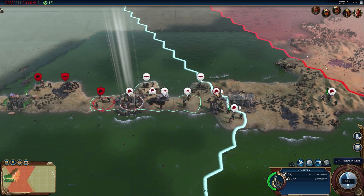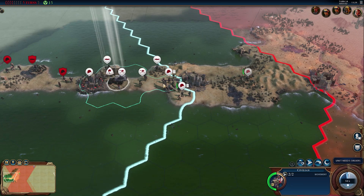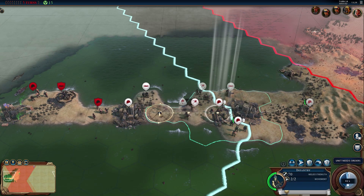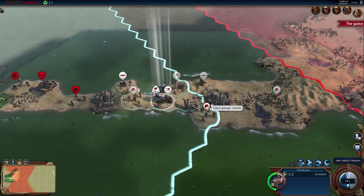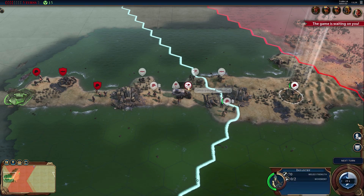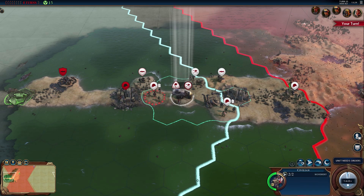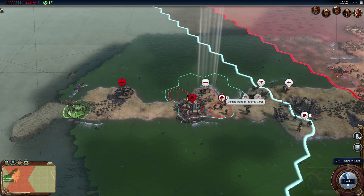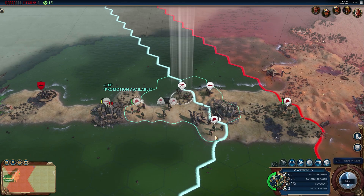We could combine these guys together to make a stronger unit. Let's bring them in and form a corps, which makes them a bit stronger. They can probably heal up too. Next turn — where are these enemy guys going to go? Are they going to come into the city? Yes. That might mean we can fire on them with the machine gunners. They are going to get mullered if they go in — we have a major victory. We can kill them and then hopefully take them out.